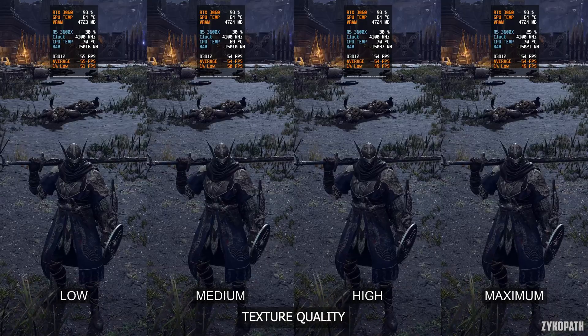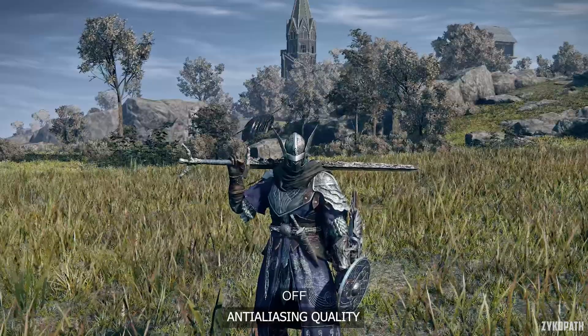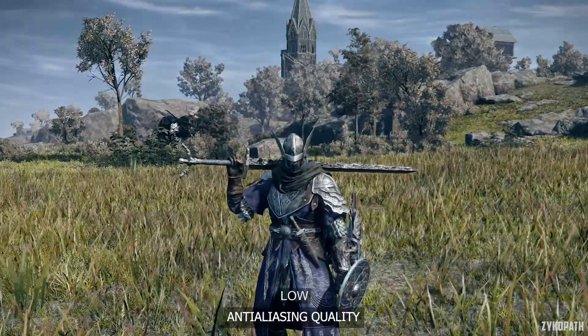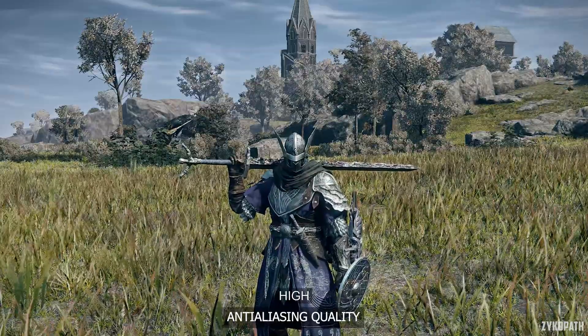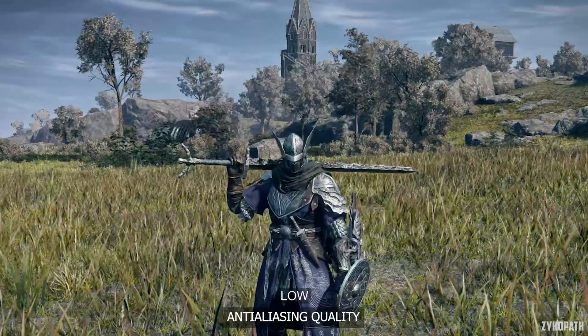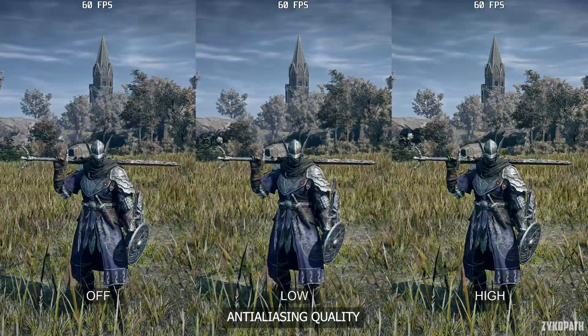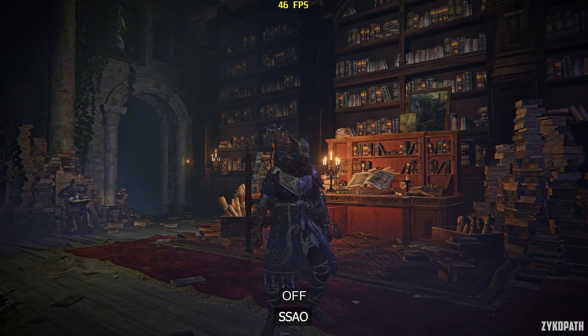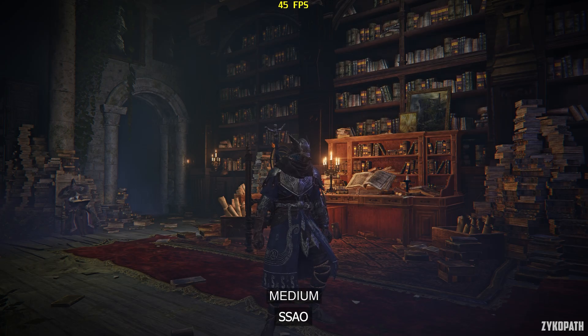VRAM usage stays the same across all texture options. The game uses just under 5GB of VRAM at max settings at 1440p. Anti-aliasing turned off looks very shimmery; low looks shimmery and blurry — the only acceptable option is high. For SSAO, medium looks very basic and inaccurate, while high improves accuracy and quality significantly. Maximum doesn't seem to make a difference over high, so use high to be safe.